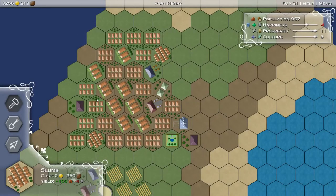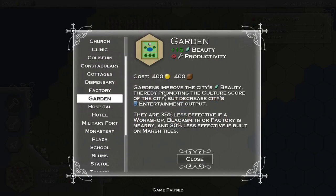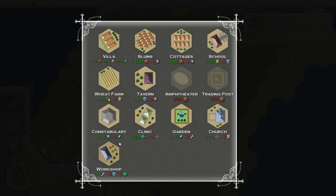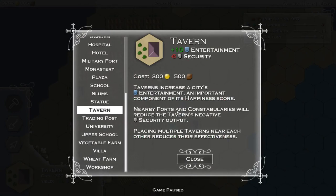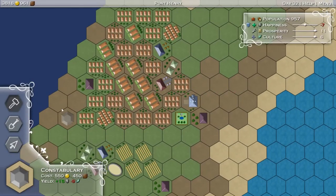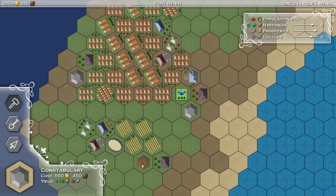People are getting a little cranky, so we'll throw a tavern in. What do gardens do? Gardens give me beauty, which is culture. I don't really need that. Constabularies provide security, which is happiness, at the expense of beauty. So we need to put constabularies next to these taverns. We'll put one there, one over here, and one over here as soon as we can afford it. Our culture is dropping pretty fast, but we can fix that.